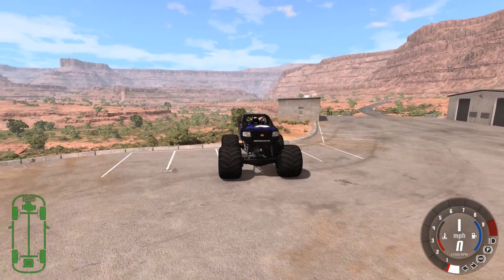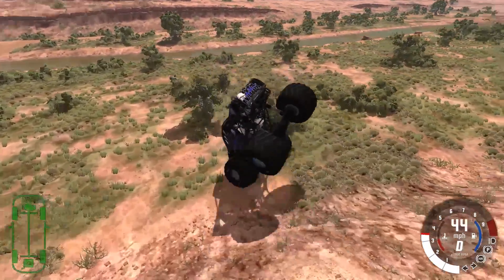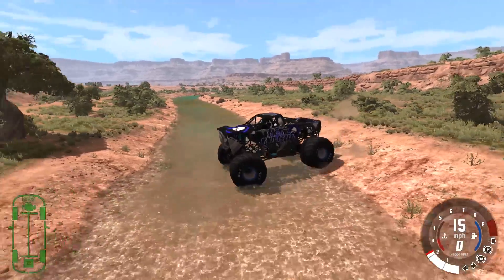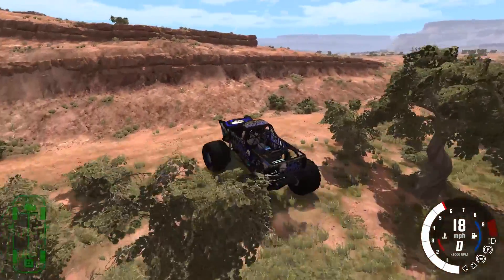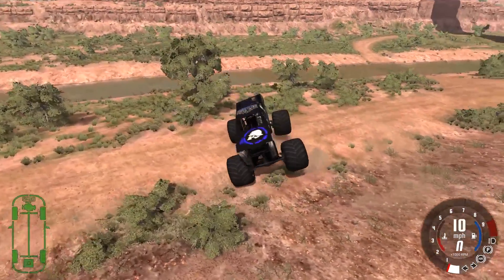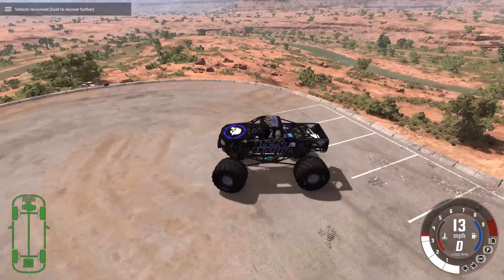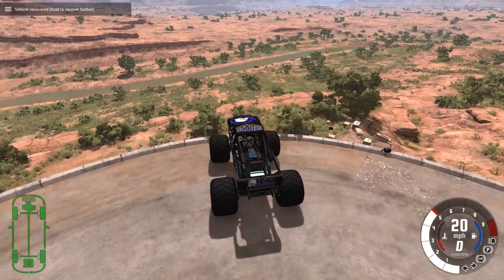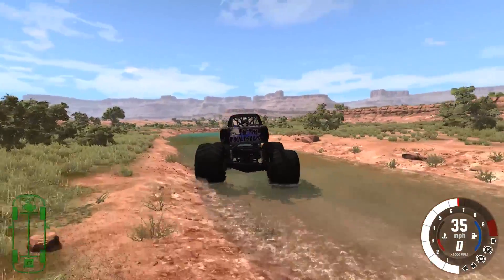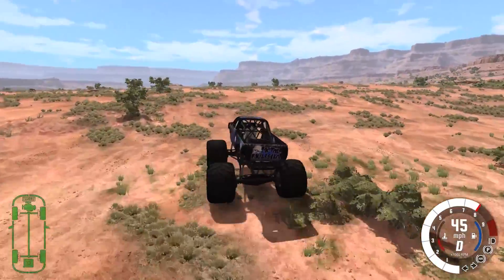All right, so we're back in my favorite map — the Utah map. I wanted to come here because I kind of wanted to test the off-road capabilities of this thing. It's a monster truck, so it should be able to take these jumps pretty good. I don't know what happened to the front of it there, but it seems to have deformed. The classic monster truck move — driving straight up, doing a backflip and landing it.